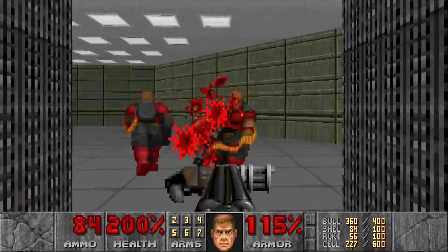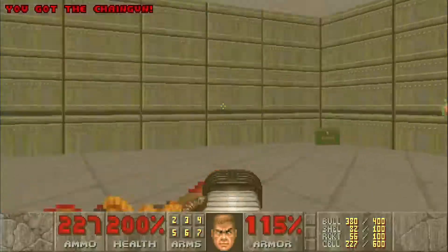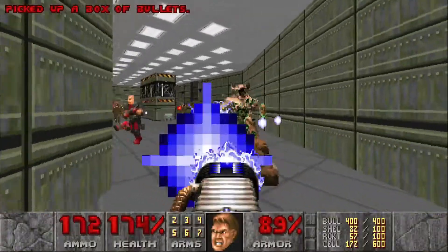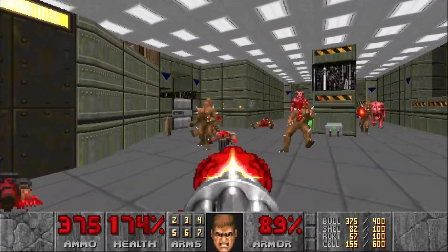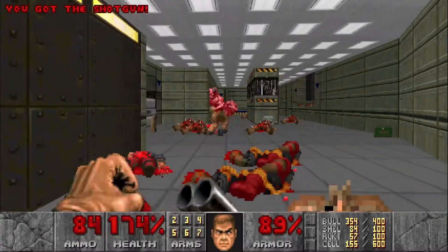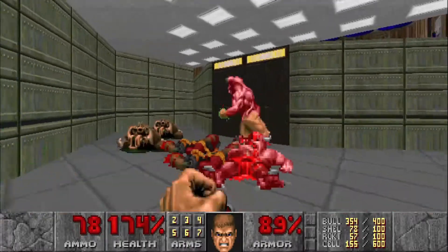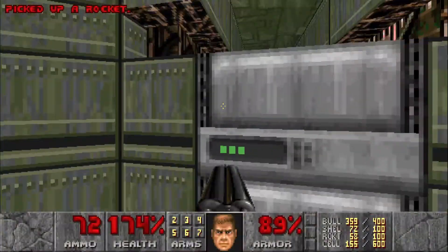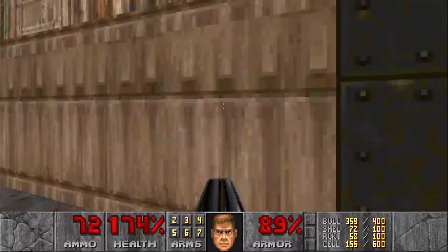Watch out for two Chaingunners straight ahead. There's going to be a Hell Knight, a Baron, some imps, and other baddies in here. You can hit this to lower it down if you want to head back to the starting area without having to go through all that.